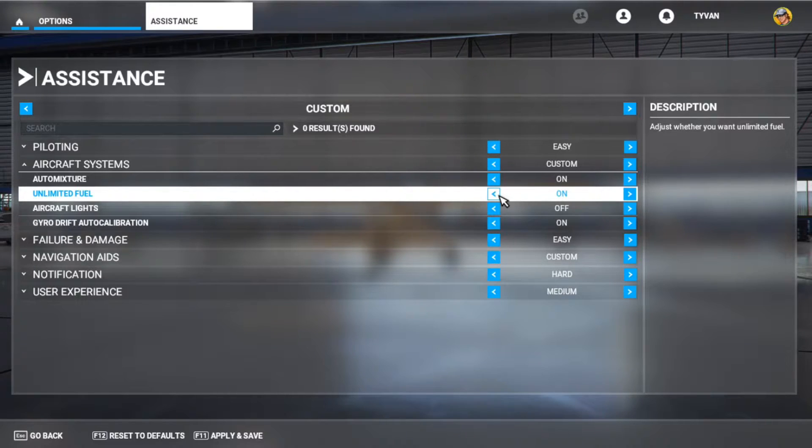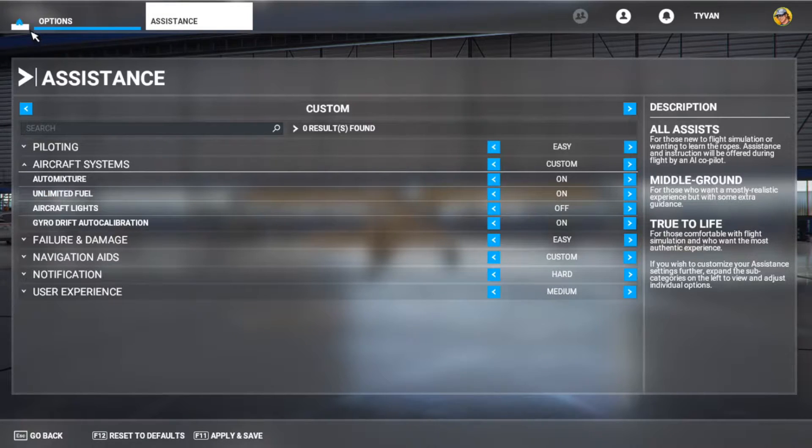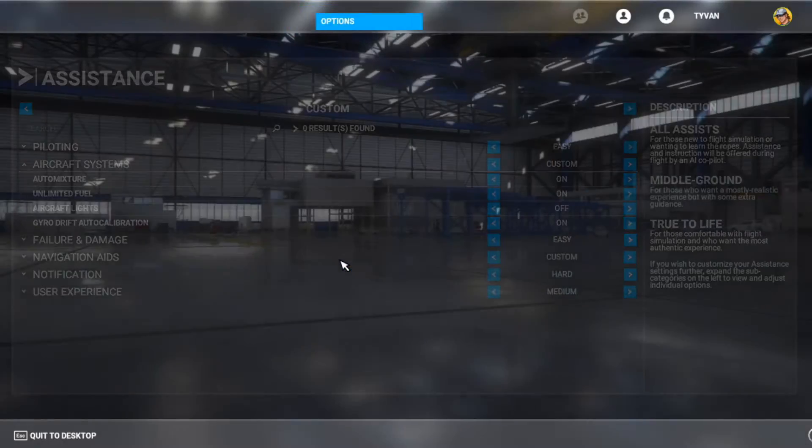With unlimited fuel, you can be flying somewhere, put it on autopilot, go to bed, wake up the next day and see where you're at. You might have done a 360 around the world — pretty exciting, right? We're going to apply and save that.